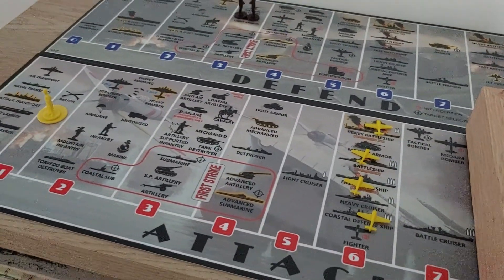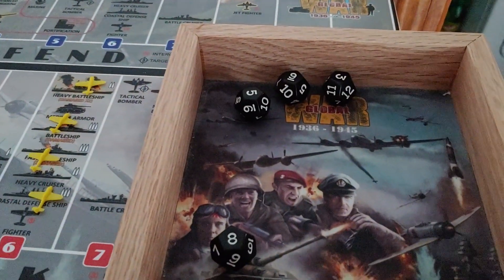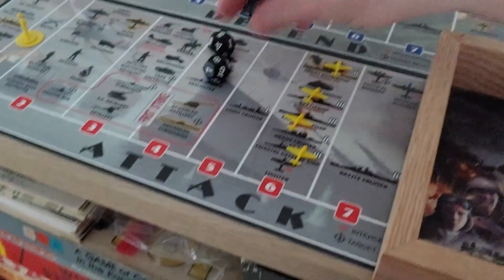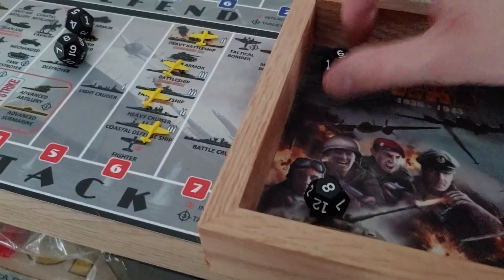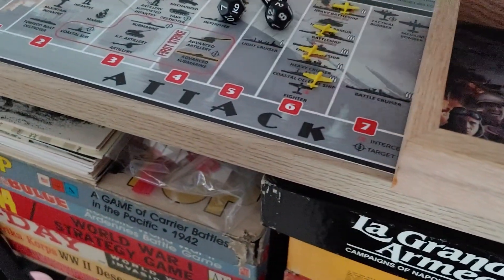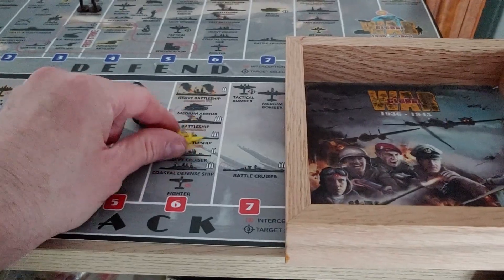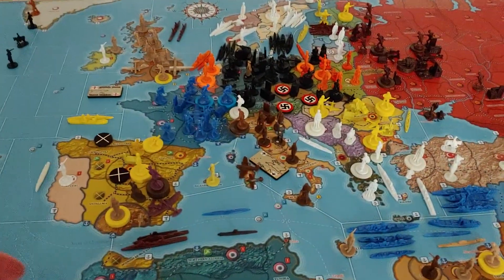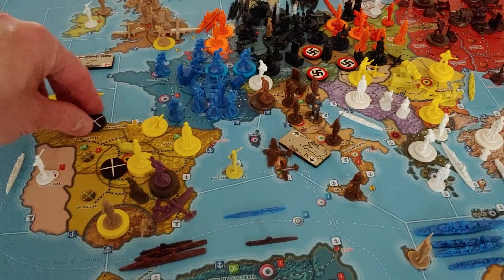Cities add plus one to infantry class units only. Rolling four dice for my four fighters - need six or less - and we got an eight, a three, a five, and a nine, so two hits. Both militia are eliminated. The two militia get two hits back at three - we got an eight and a six, so no hits for the militia. The two militia take Catalonia, which is now the fifth territory the Nationalists own in Spain.